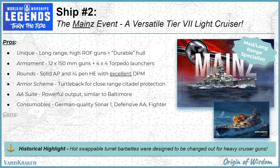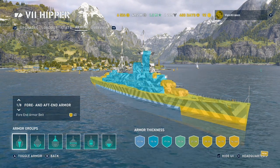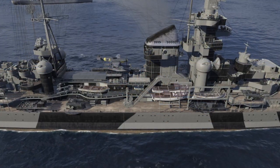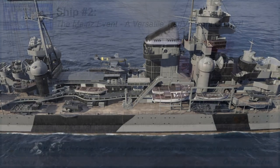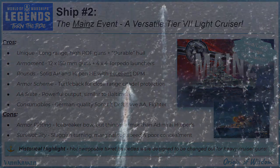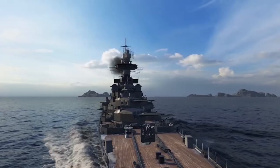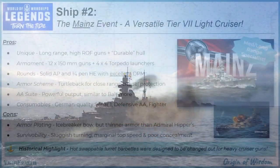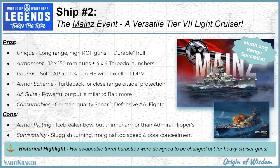Mines does have a few cons that are impactful enough to shape her role, however. While she does have Hipper class armor and an icebreaker bow that can take a few hits from battleships, it is thinner in a few key spots that make her susceptible to overmatching from AP shells, and she will not last long when focus fired by enemy capital ships. She also has a sluggish turning circle, marginal top speed for a cruiser, and very poor concealment, which can negate her relatively large hit point pool if she gets caught close to a cap circle or in an exposed position at the beginning of a match.